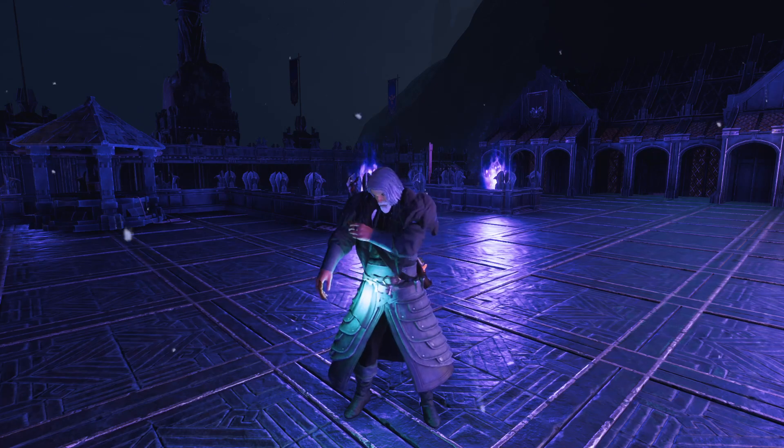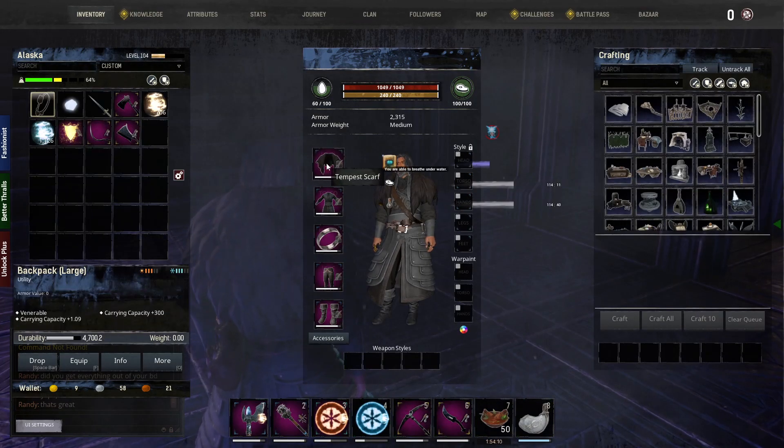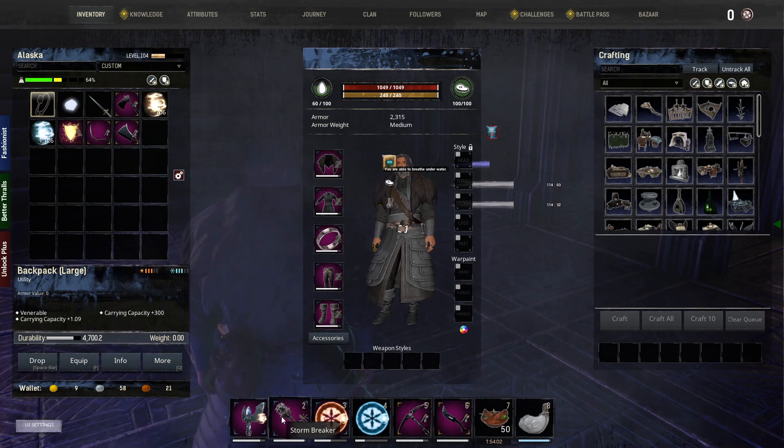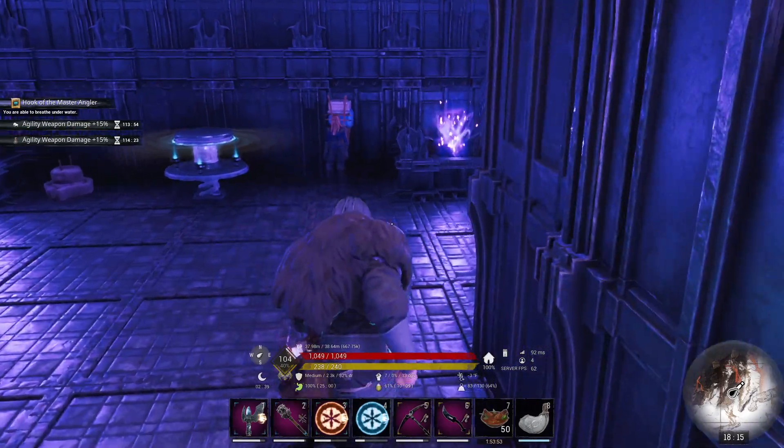So we've upgraded to our faction armor — we went with the Storm Callers — and we have our first set, level 80, with our Storm Caller staff and a Storm Breaker. We did some work on magic and did the arcane quest.